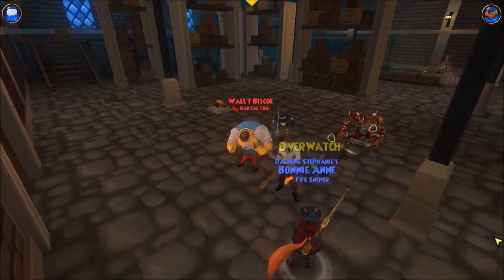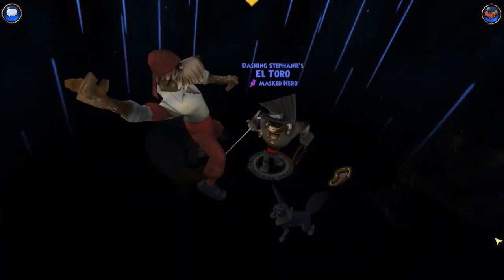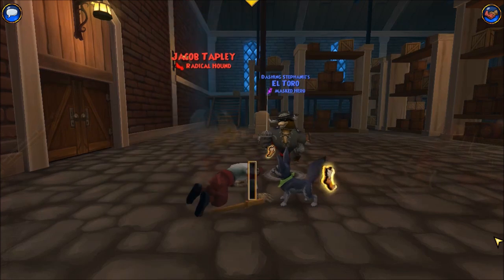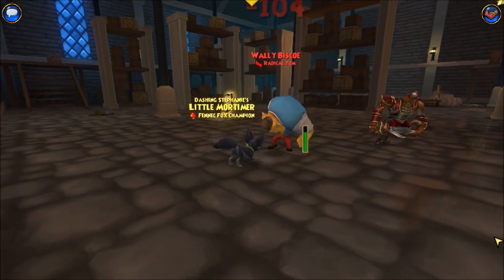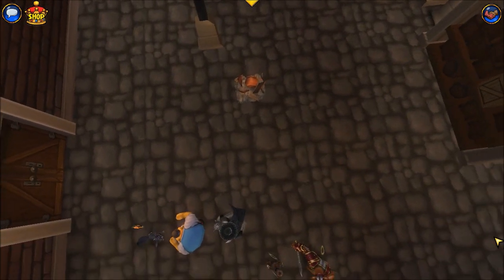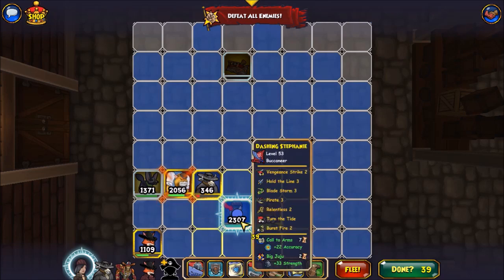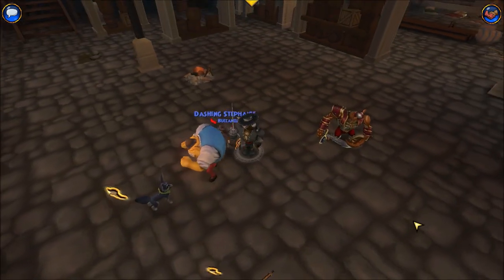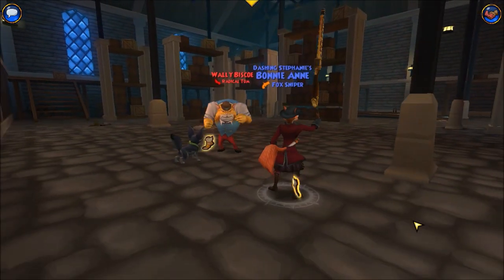Oh, come on! That was so close, though. Yeah! There we go. Goodbye, Radical Hound. I didn't draw a guaranteed hit — let's just do a basic hit then. I'm really looking forward to wearing my Schemer's Eyepatch at level 55.